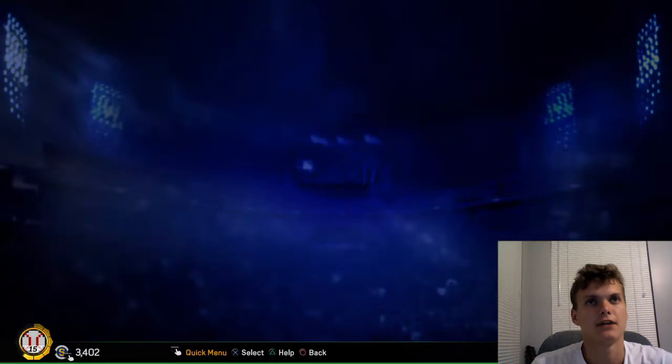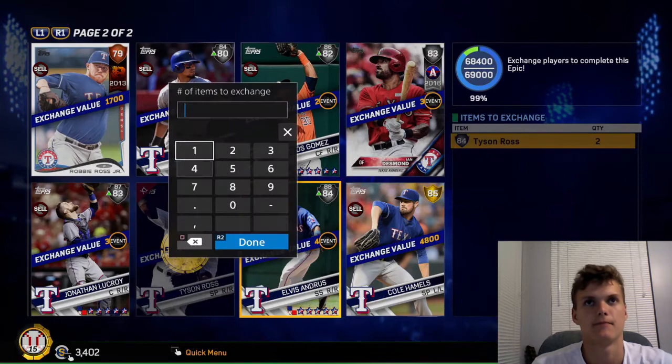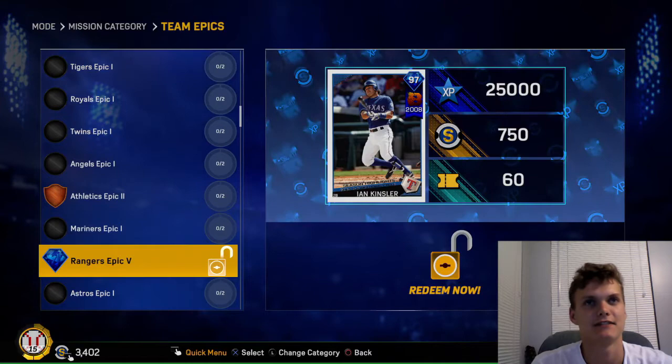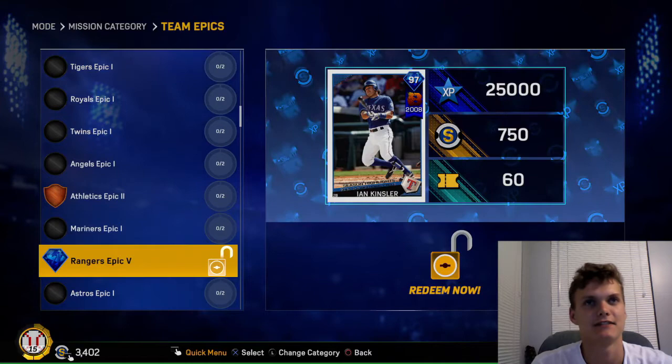I don't know why I bought Alessandros — he just costs more and he's still 4k, but you gotta do what you gotta do. We should have it — there we go, let's redeem this. We are finished: 25,000 XP, 750 stubs, 60 tickets, and a 97 Ian Kinsler. Check out his stats.